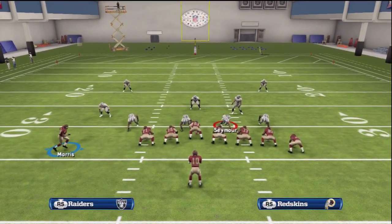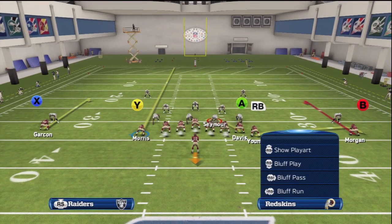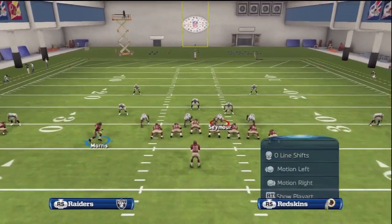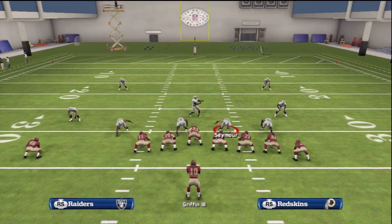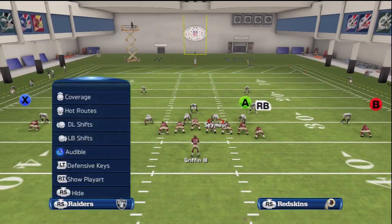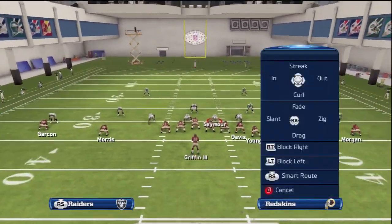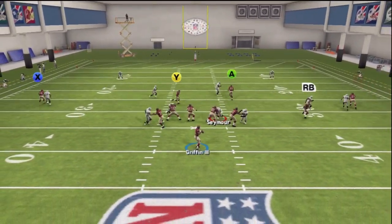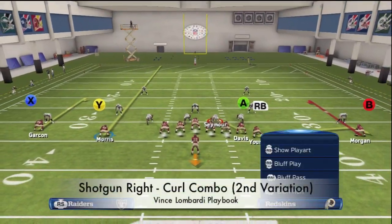Our next setup involves streaks to that wide receiver. However, versus a 4-3 two men under defense, this is the only defense in which a streak will not work because the defender is going to get inside position. Any other defense — like a nickel, dime, or even a cover one or cover zero in which a safety is guarding that slot receiver — we're going to get inside position every time. We just switched to a dime defense to run the first setup one more time and show that the slant in gets open even against dime or nickel coverage.